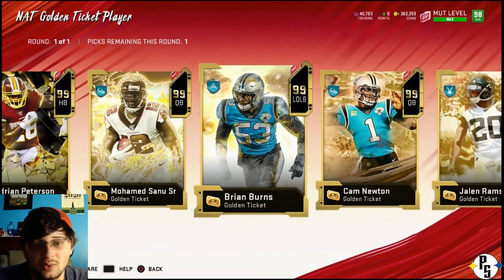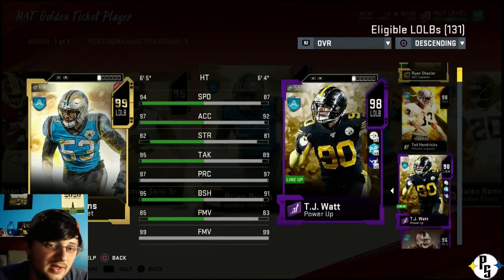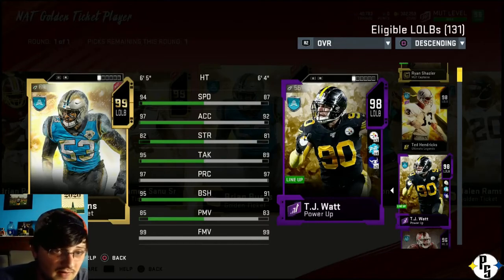Left outside linebacker - I got T.J. Watt. He doesn't have the speed or as much acceleration, but strength is almost equal. Tackling is somewhat close - it's six, which is actually more than a small difference. Block shed is four. Power move is two. Same finesse move. So Brian Burns is a better left outside linebacker every day of the week. T.J. does have more zone, so if I decide to drop him into zone coverage, there's that. Plus Steelers chem.